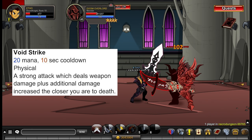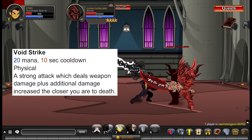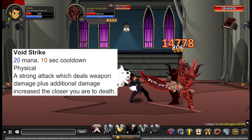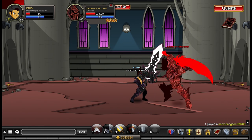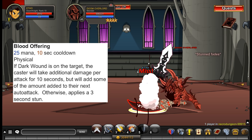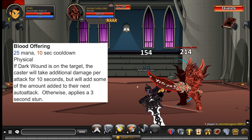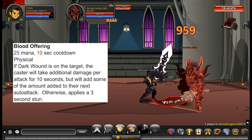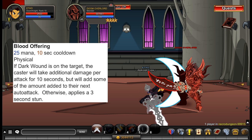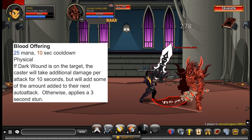Void Strike is your third ability. It consumes 20 mana and has a 10-second cooldown. It's a strong attack dealing weapon damage plus additional damage that increases the closer you are to death. Your last ability is Blood Offering. It consumes 25 mana and has a 10-second cooldown. If Dark Wound is on the target, the caster takes additional damage per attack for 10 seconds but adds some of that to their next auto attack; otherwise it applies a 3-second stun. Blood Offering's 25 mana cost really isn't worth it — the damage increase doesn't justify it.